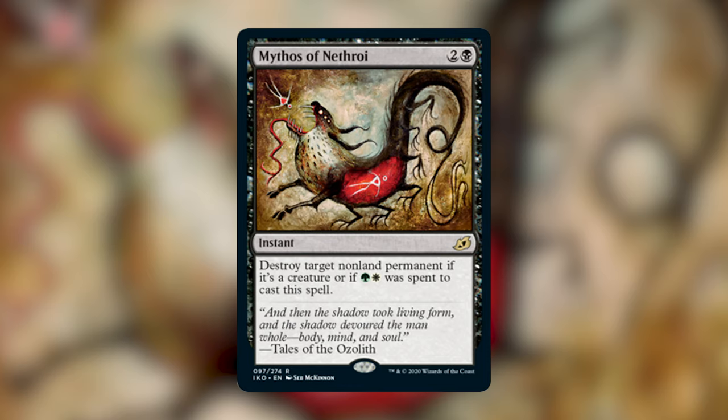Next up we've got Mythos of Snapdax, which is our Mardu one. It's two white white for a sorcery. Each player chooses an artifact, a creature, an enchantment, and a planeswalker from among the non-land permanents they control, then sacrifices the rest. If black red was spent to cast this spell, you choose the permanents for each player instead. I think this card is definitely very situational — you would want to play this in a deck if you can assure that you're getting the most benefit off of it. It is a very strong card, but if you're in a deck that's playing a lot of creatures and you have to sacrifice all of them, you want to make sure this helps you out in the best way possible. I generally would not play this in a deck where you are going to try to have a big board state. I would use this as a sort of board wipe in a Mardu deck that plans to stay low and win a different way — whether it's by a combo or another alternate win condition — one where you don't have to set up a board in order to win.